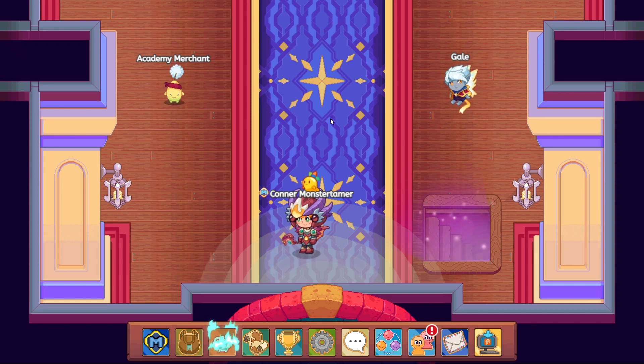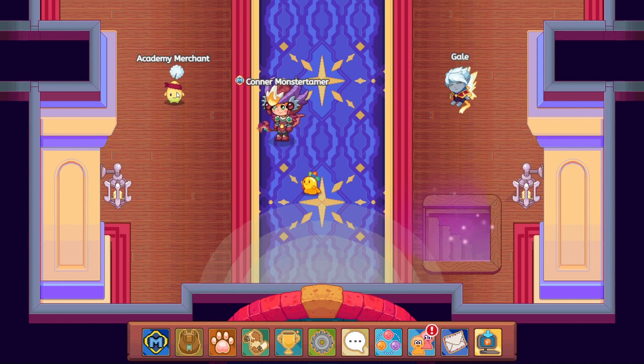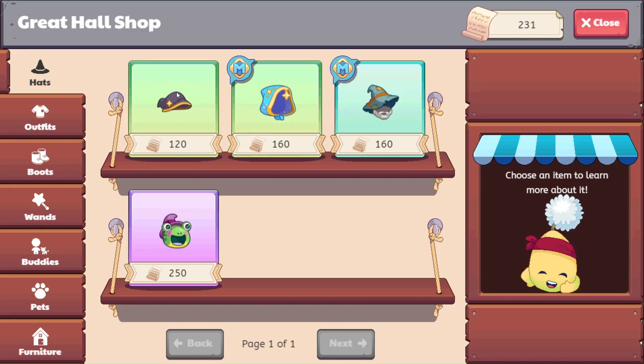Hello and welcome back. Here we are in the Academy. I want to talk a little bit about some end game type of things to do in this video. The Academy Merchants has some really cool gear. I don't know if you have checked him out — I'm not anywhere close to getting all of the different outfits that he has.